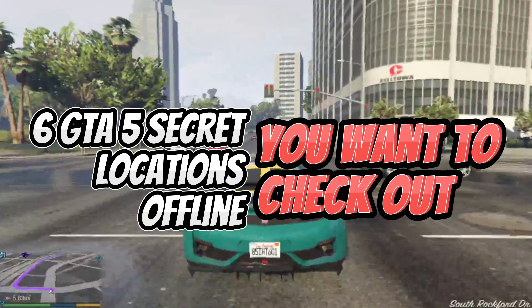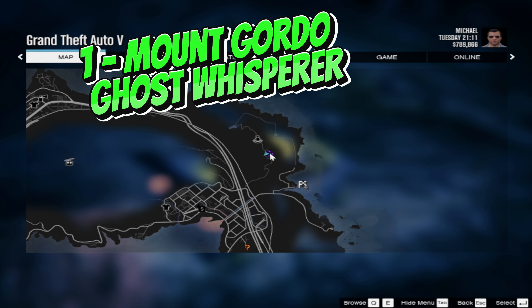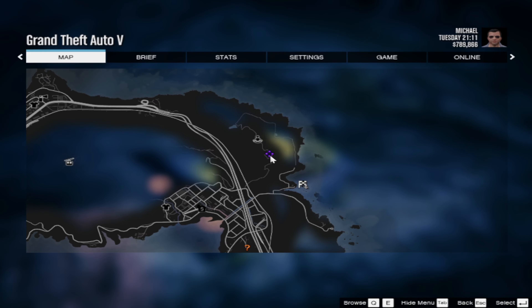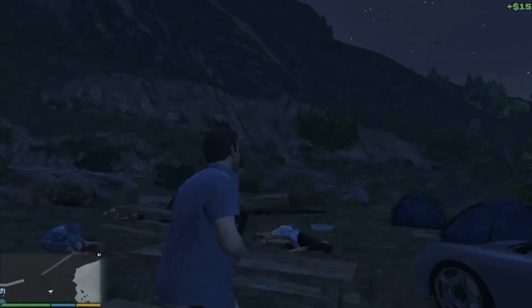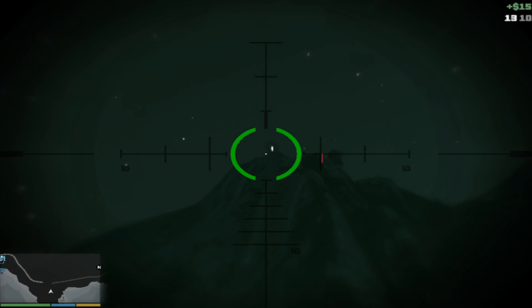6 GTA 5 secret locations offline you want to check out. Number 1: Mount Gordo Ghost Whisperer. Chilly as it may sound, the Ghost Whisperer is one of the GTA 5 secret locations found both offline and online.